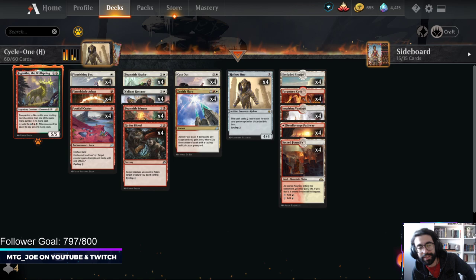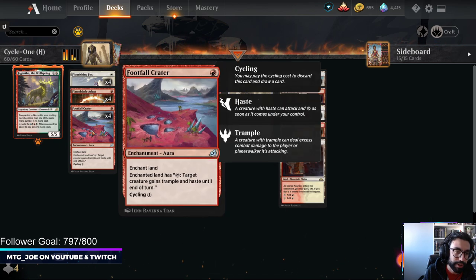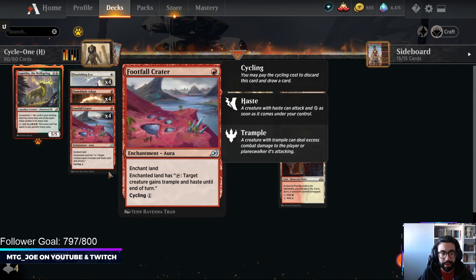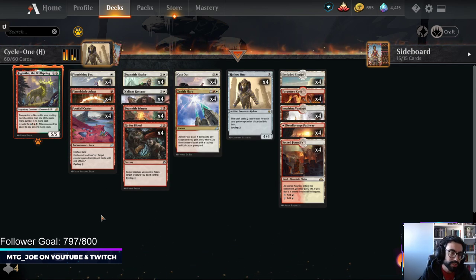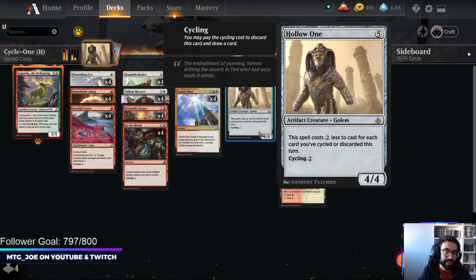Welcome back! MTGJoe here, and we are going to be playing some more Historic Anthologies. We are playing a deck today around a card they brought into the format: Flameblade Adept. Kind of an innocuous card — it's a 1-mana 1/2 with Menace. Whenever you cycle or discard, it gets +1/0 until end of turn. And what this is, is basically a Boros cycling deck, but we also get to play Hollow One. So this is Hollow One cycling.